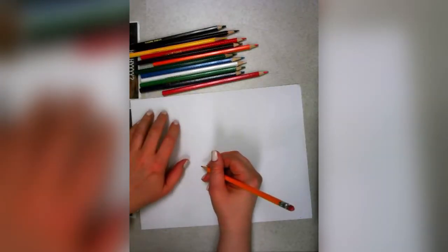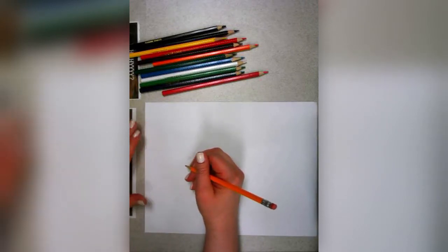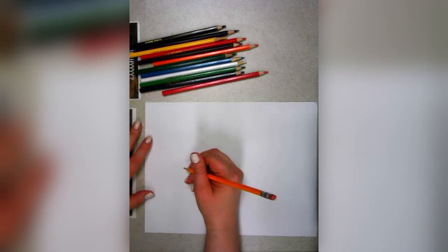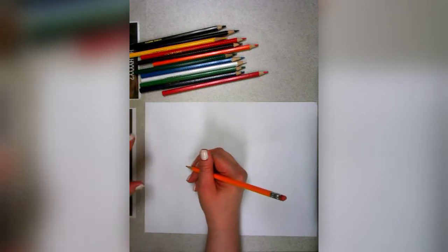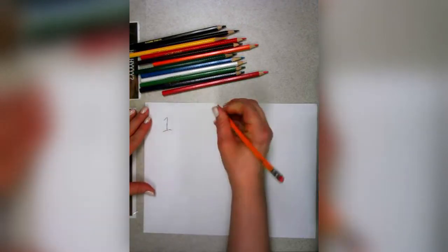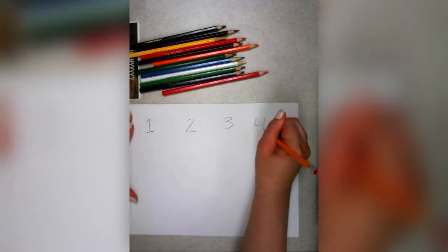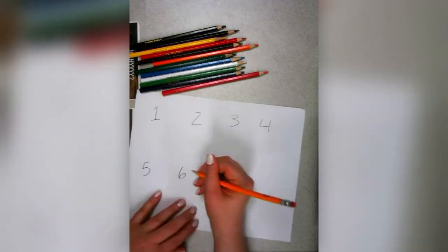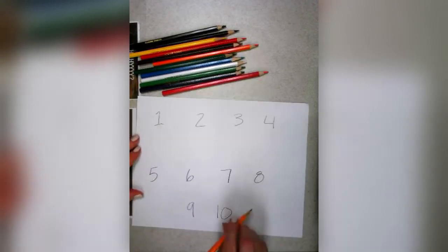Hi everyone, this is Mish Wars and these are Mish Wars's hands. So for this project — this is really fun because it involves math and art — we are going to be drawing numbers. Simple enough. But here's the creative part: we're going to be turning them into creatures. I'm just going to start off by writing all the numbers: one, two, three, four, five, six, seven, eight, nine, and ten.